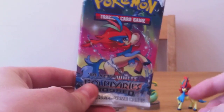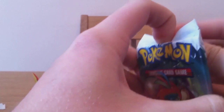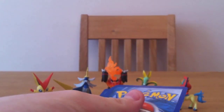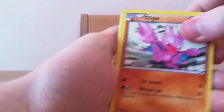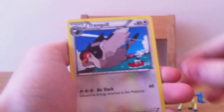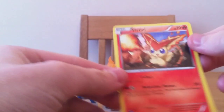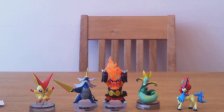Now we're onto the Keldeo Resolute Form packs. This is the 4th pack. There's your code. This pack has Gligar, Tangela, Potion, Electabuzz, Oddish, Tranquill, Mandibuzz, Golduck, a reverse Zebstrika, and a Victini as our rare. I've already got that one though — I need a different one.